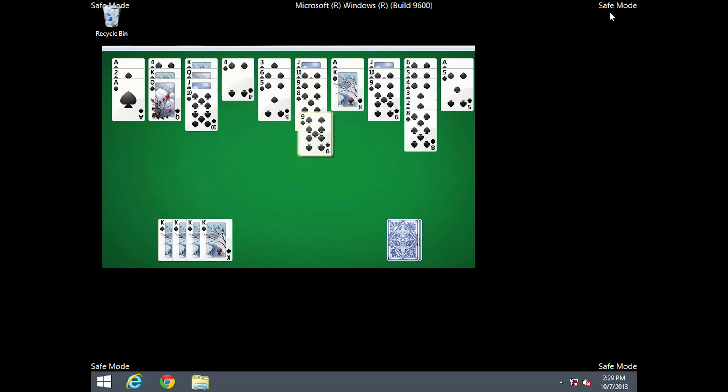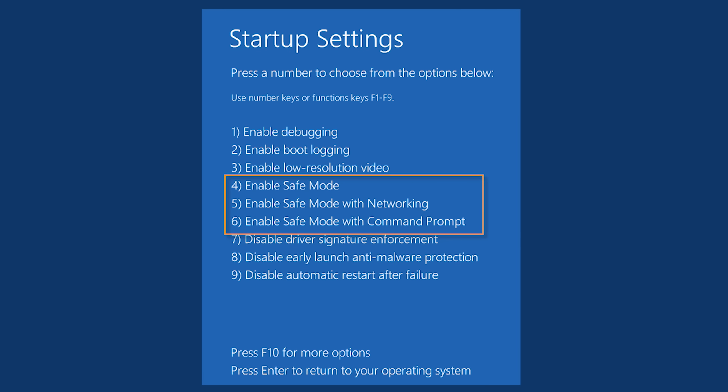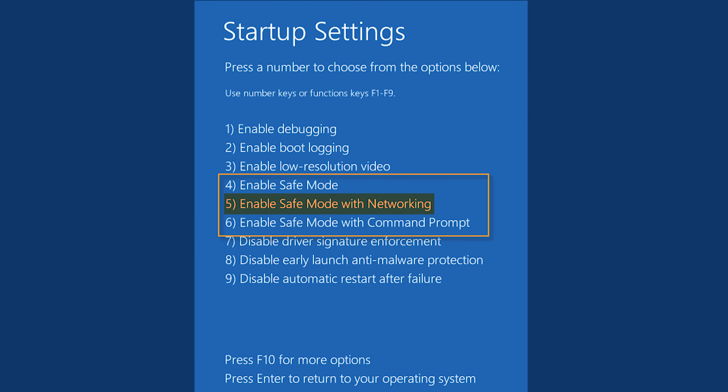You can forget about doing any gaming aside from Solitaire or Minesweeper, because safe mode only loads the default Microsoft display drivers, not whatever your GPU manufacturer provides. You actually don't even get support for connecting to the internet by default, though you can select safe mode with networking if you need to get online while you're troubleshooting.